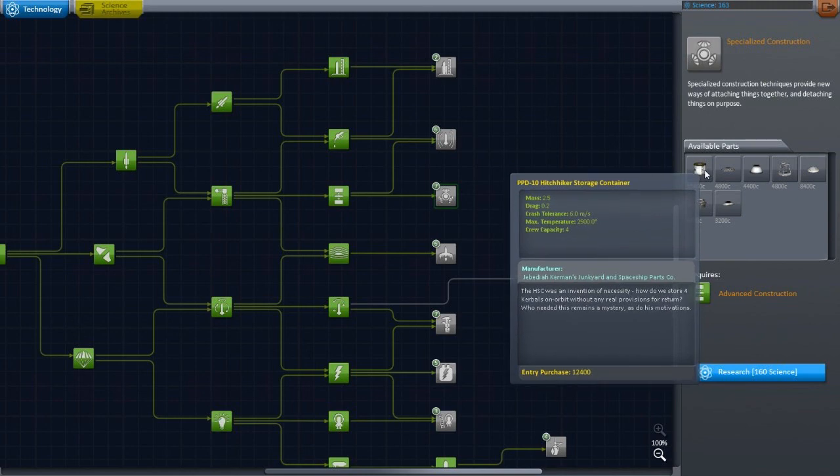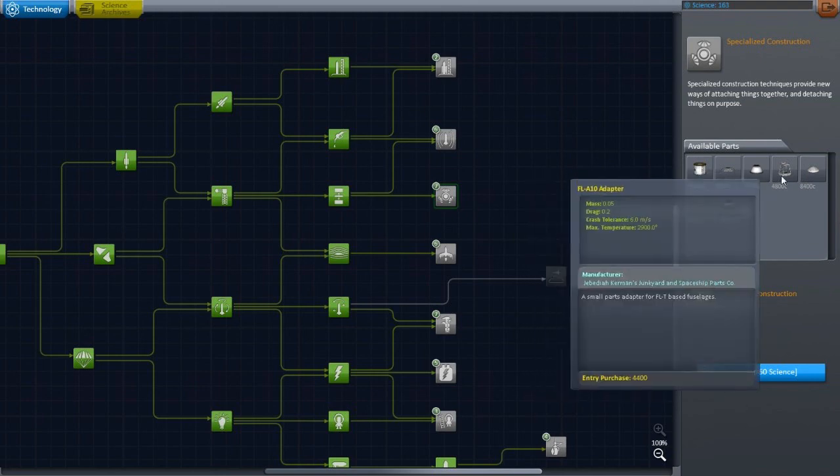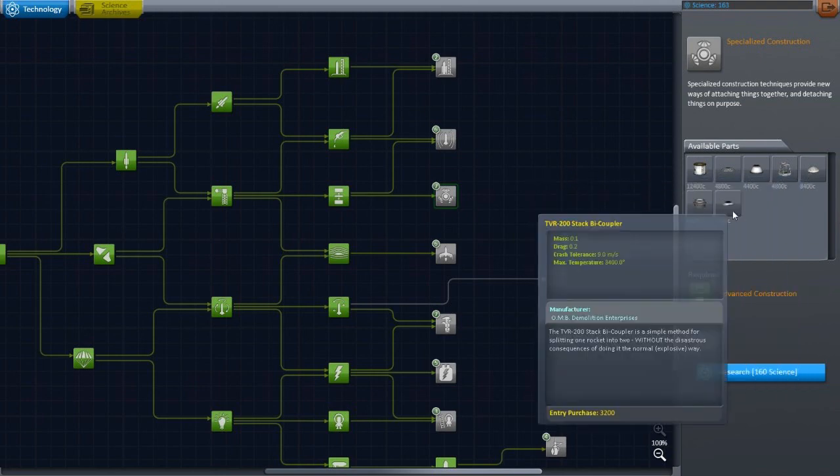How do we store four kerbals on orbit without any real provision for return? I don't know what it does — is it just for having a whole bunch more people? Yeah, excellent. Adapter — I don't know, it's just another adapter. I can't stand all these adapters.